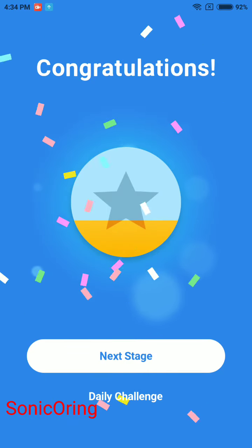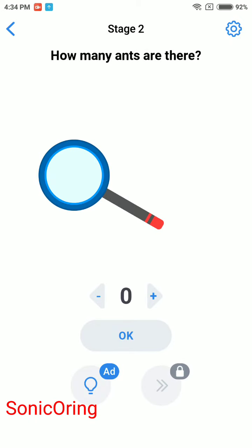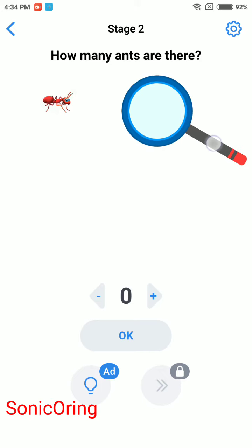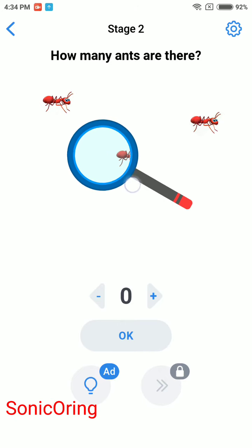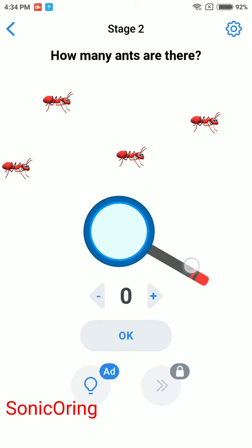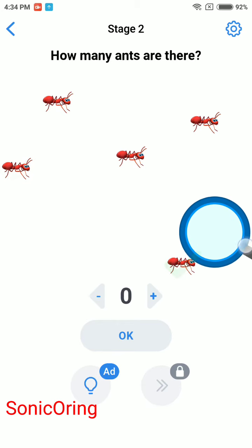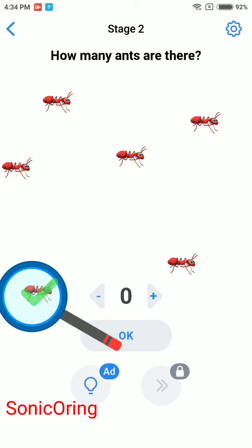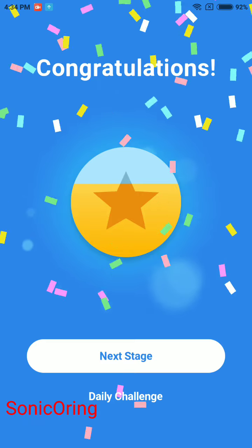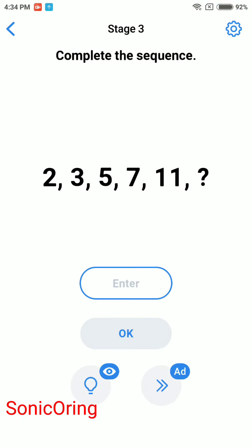Too simple. Next — how many ends are there? That's one. Let's find them: two, three, four, five, six. The answer is six. Way too easy. Last stage: complete the sequence — two, three, five, seven, eleven, and...